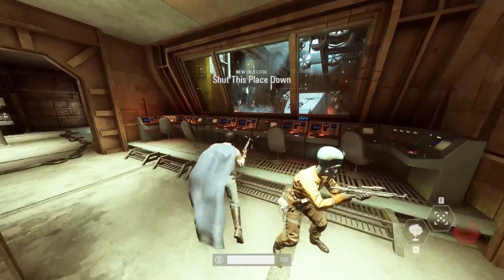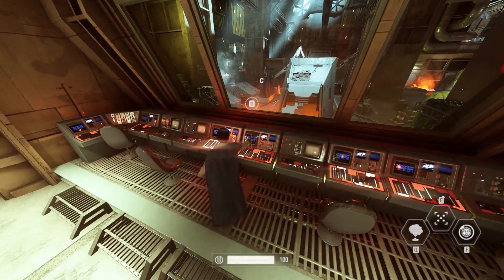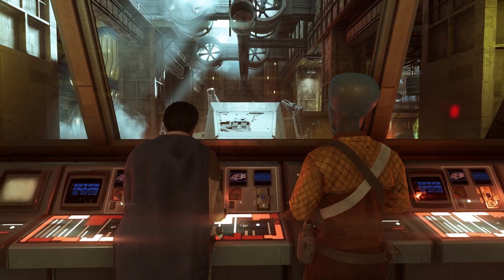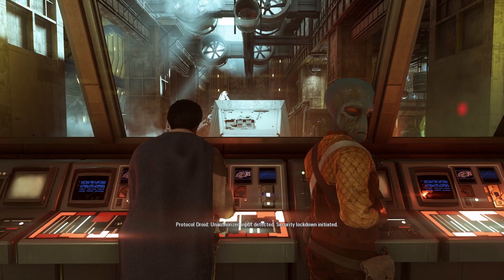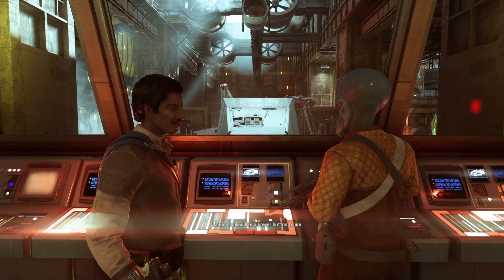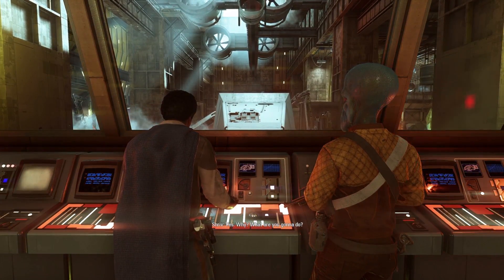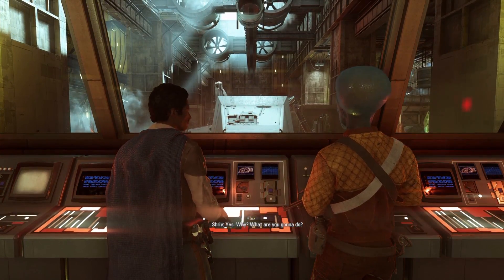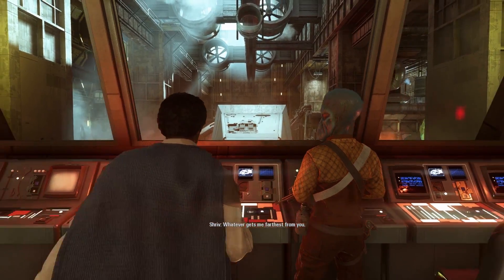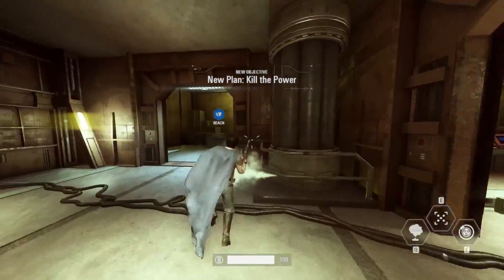Where's the terminal? Shut this place down. Here it is. You know what you're doing, right? Of course. Unauthorized — we're detected. Security lockdown initiated. It looked like a power button to me. New plan: this place runs on lava, right? Yes. What are you gonna do? Improvise. You just find us a ride out of here. Whatever gets me farthest from you. Kill the power — I'm just gonna release the lava and destroy everything.